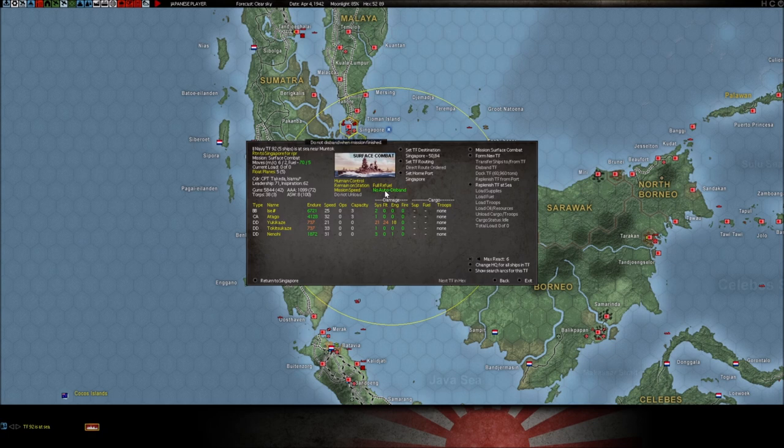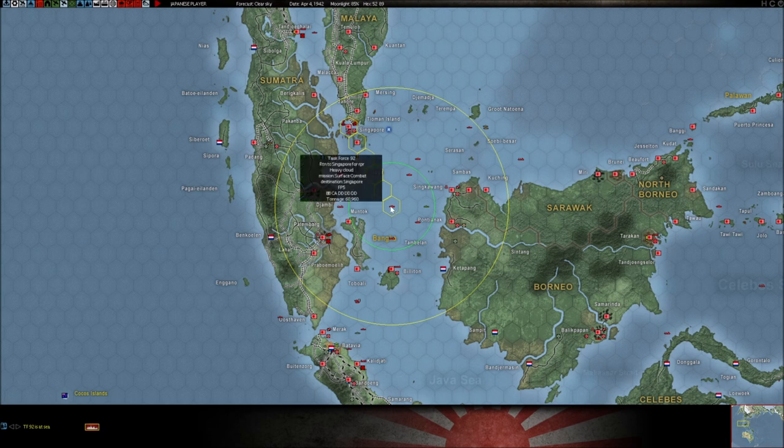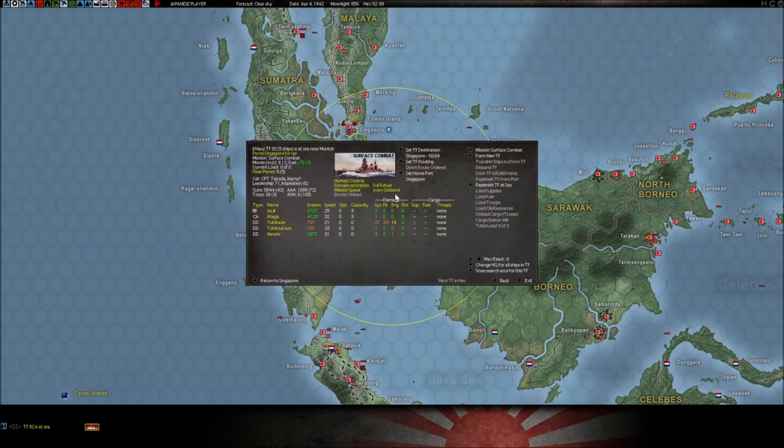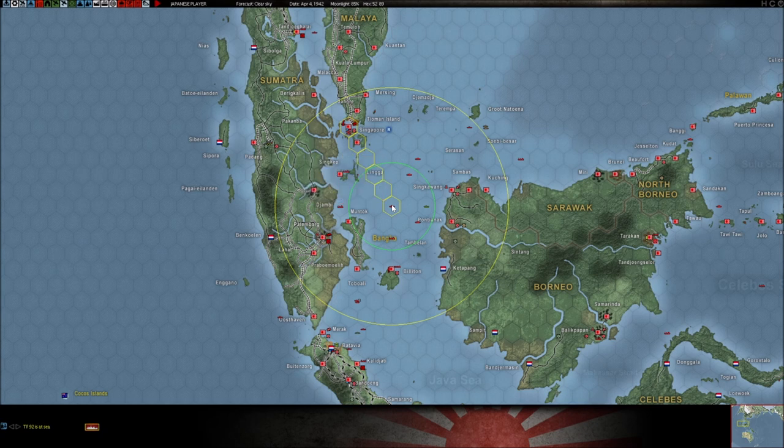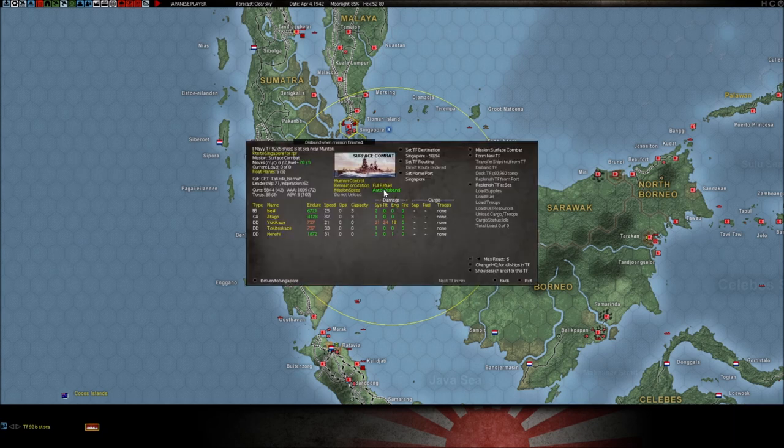We also have this button that says 'auto disband.' For example, if I'm moving this task force back to Singapore and I want it to disband as a task force and go back into the harbor, I would click auto disband. When this task force gets back to Singapore, it will refuel, then disband — it will disappear as task force 92 on the map and go into the anchor for that particular base. If you don't want your task force to come apart when it gets to its base, leave it on no auto disband.